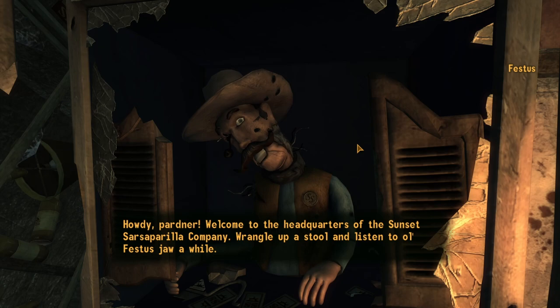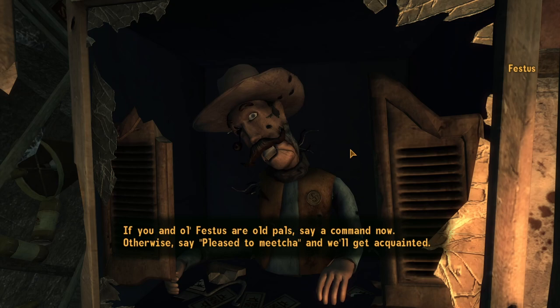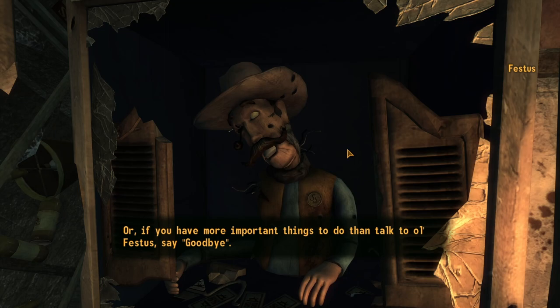Howdy, partner. Welcome to the headquarters of the Sunset Sarsaparilla Company. Wrangle up a stool and listen to Old Festus jaw a while. If you and Old Festus are old pals, say a command now. Otherwise, say 'pleased to meet you' and we'll get acquainted. Or, if you have more important things to do than talk to Old Festus, say goodbye.